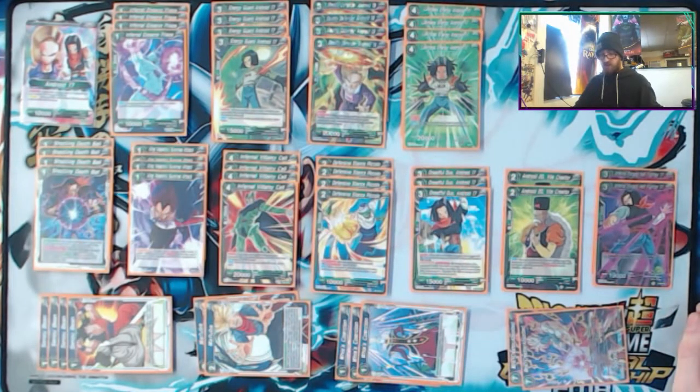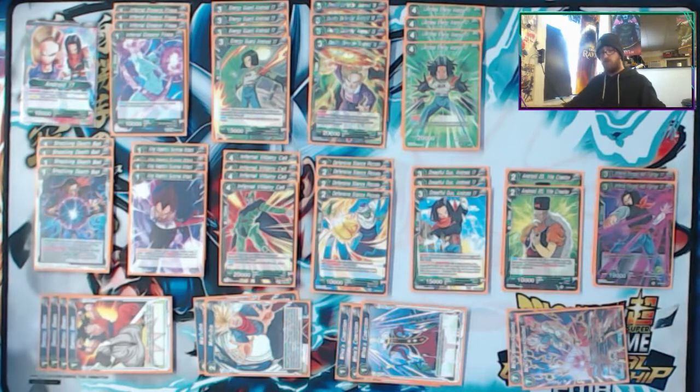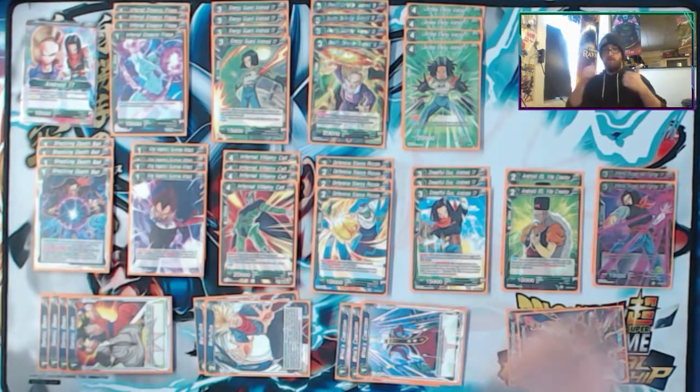Other than that, this deck is cheap, it runs fast, it can maintain itself during the match. You don't see a kill condition technically other than the Miras, but you apply a lot of pressure constantly — either they're going to spend resources trying to kill your stuff, or you're just going to be applying pressure all the time with your boosted up androids. And that should pretty much be it. Thanks for having me on. Take care.